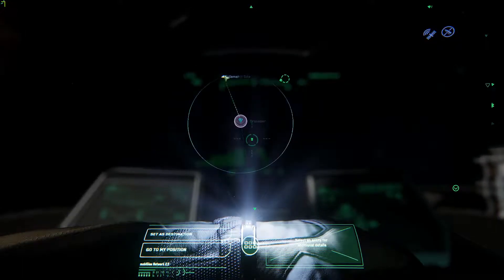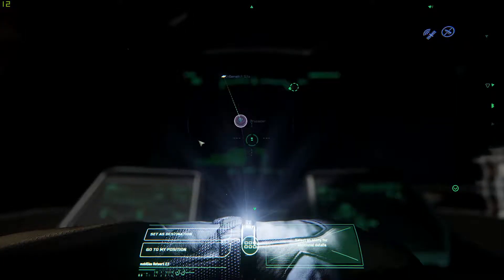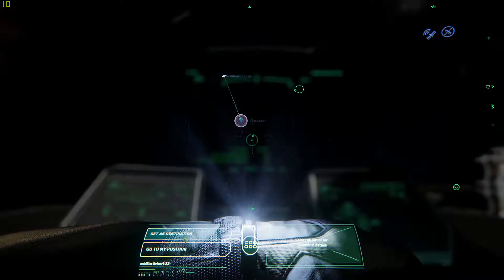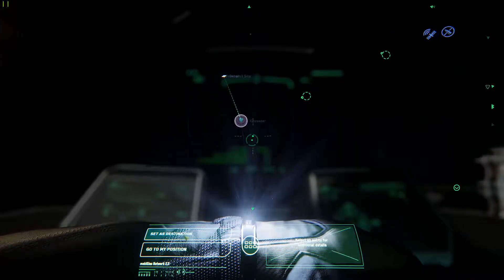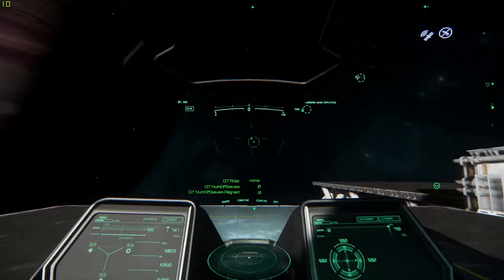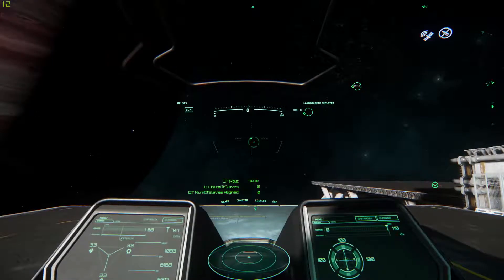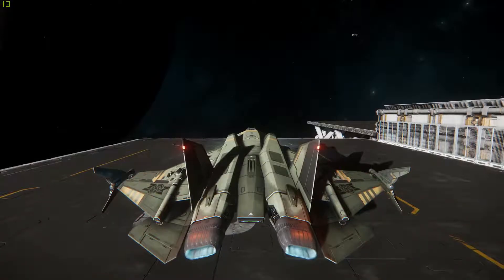There's the mission. I feel like there's a little white thing floating around it. Well, let's take off anyway. External gang — joystick. Go forward and then raise the undercarriage.